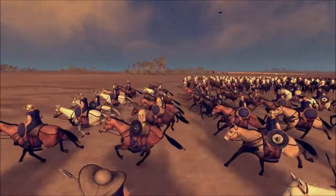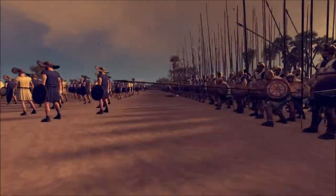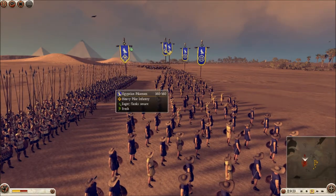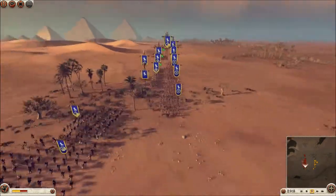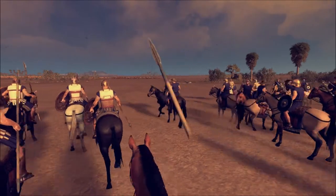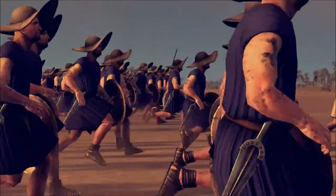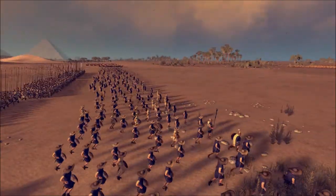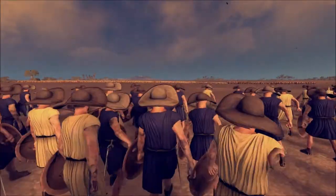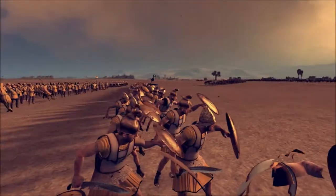I'm bringing up my cav over here — I think these are my skirmishers. These guys aren't in phalanx — I don't know why. I want to see if I can match his cav over here. I could take these guys down without the archers even touching me.